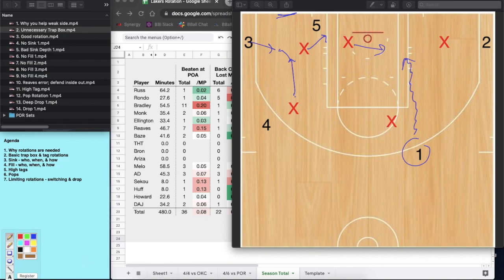Let's run through this once more: drive from the on-ball player, first defender traps the box, second defender sinks, third defender fills. Depending on where the pass goes, the fill man can move in different directions. The fourth defender stays home and doesn't help because he has a corner shooter to cover — unless that player is a very poor three-point shooter, in which case you might stunt and recover. Those are the basic rotations.